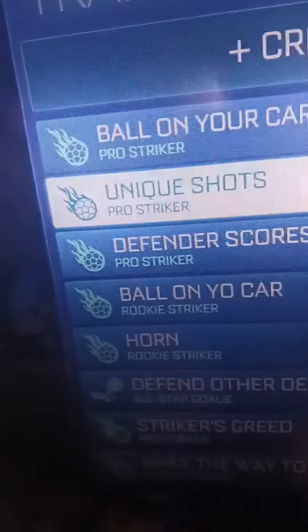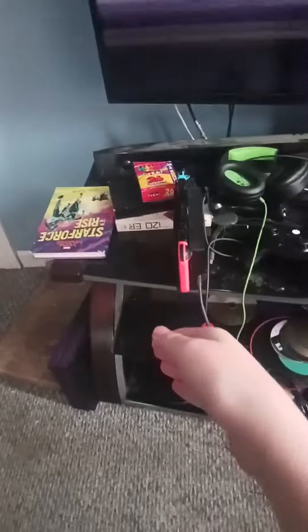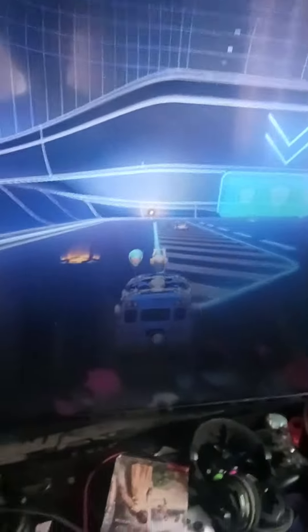Hit the field and let's go into custom training — created and let's go. These are unique shots, which are different from normal shots. Instead of a shot giving you a hundred points, these will give you more or less. First of all, we have the backward goal — that's why it's called unique shots, because they're different from normal shots.